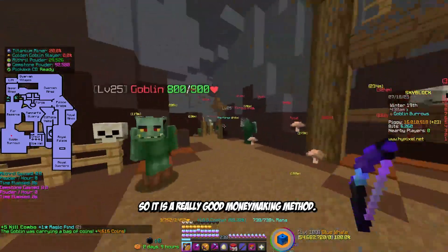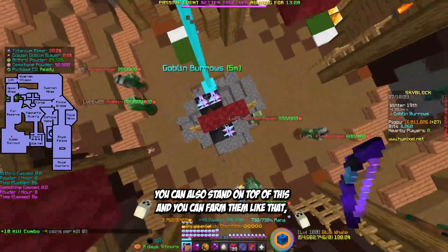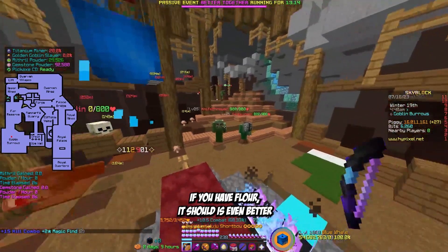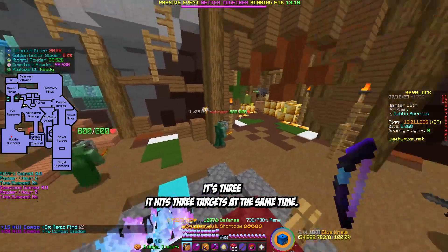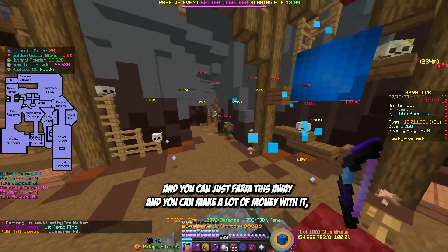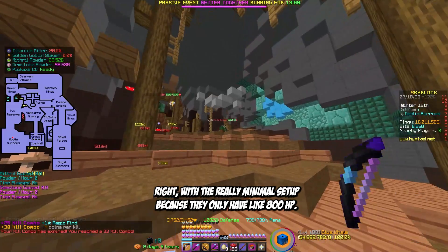It can also drop a Bag of Coins, as you can see here. You don't need anything special — you can stand on top of this spot and just keep farming them. If you have Flowered Shoot it's even better because it chains and hits three targets at the same time. You can just farm this and make a lot of money with minimal setup, since they only have around 800 HP.